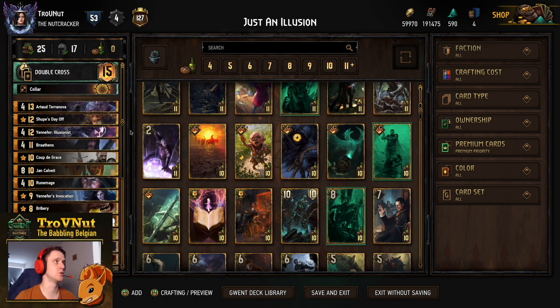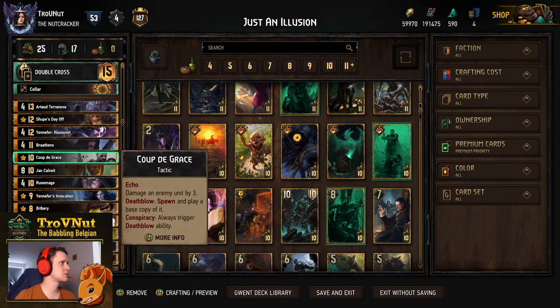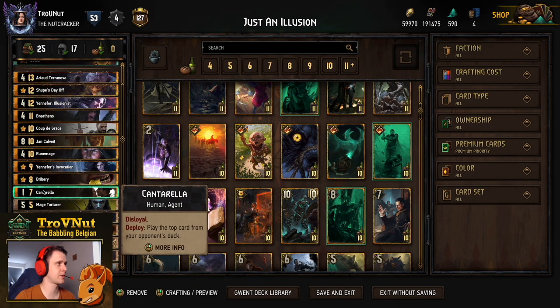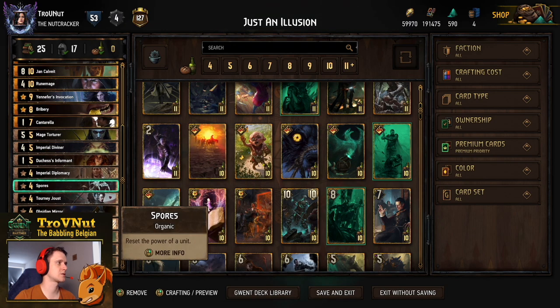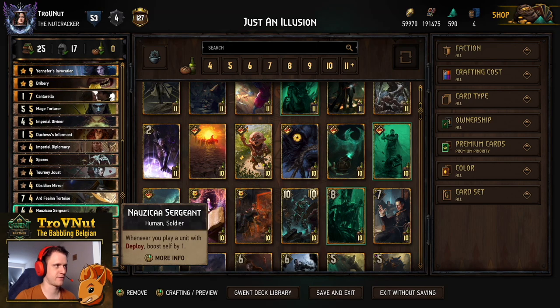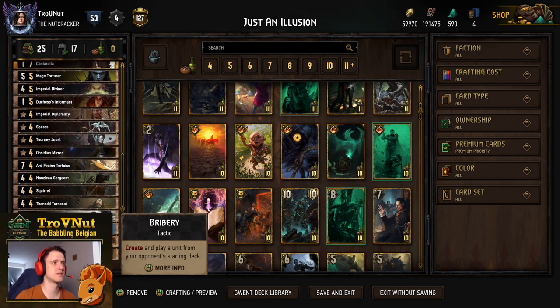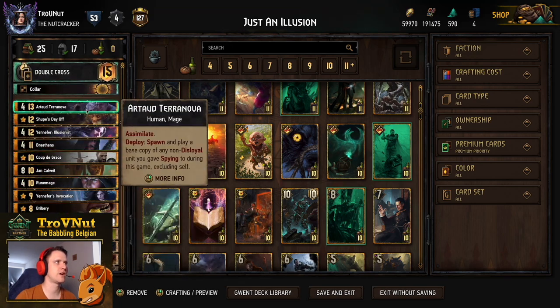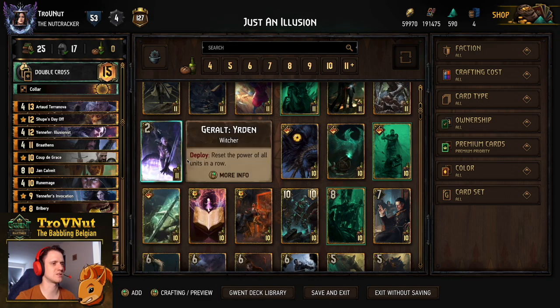Creation abilities also work, which is why this deck functions really well with Yennefer Illusionist. Every time you create a new unit — whether that's Shoop (since Shoop is also created), Bratens, Coup de Grasse, Rune Mage, Bribery, Imperial Diplomacy, or even Duchess Informant — all of those generate new cards and give you extra damage on the other side of the board. It works really well with Assimilate. Without further ado, let's head straight into the example matches.